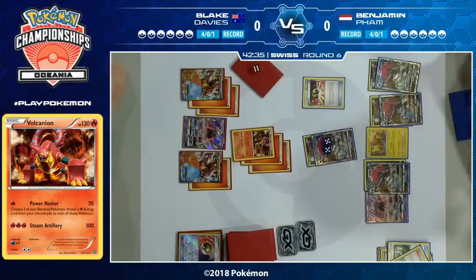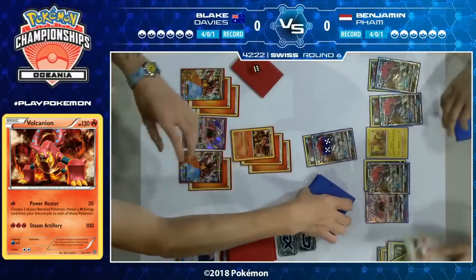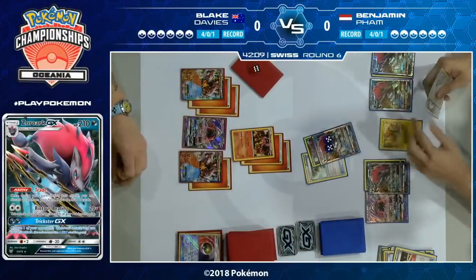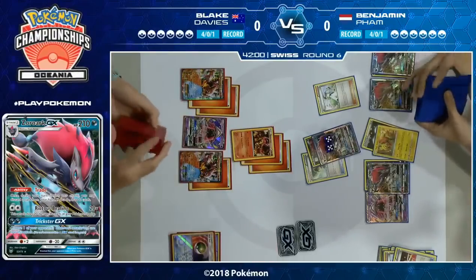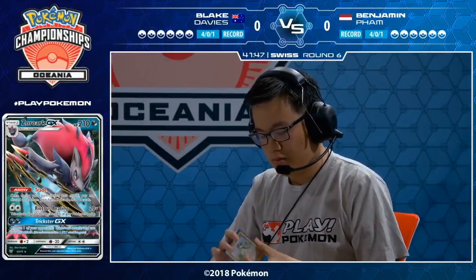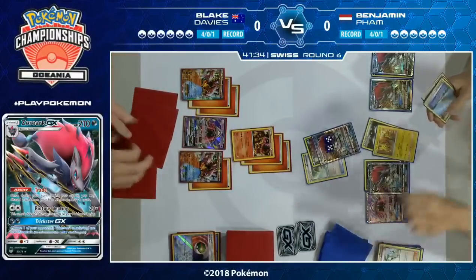Benjamin doesn't have a confident look right now — he knows he's on the back foot. He does play an Ultra Ball and has four of them, so whatever he wants he should draw into. He's not getting a KO this turn. It might just be Flying Flip with Tapu Koko to soften up some Pokemon, and it might as well be a prize on a Tapu Koko if Volcanion is going to take a prize on a non-GX. Steam Artillery only does 100 — Tapu Koko can take that hit. Benjamin is playing conservatively, putting up the one Pokemon that can't be KO'd unless Blake really starts pumping Steam Ups for a single prize.